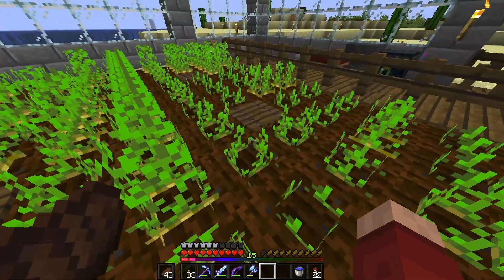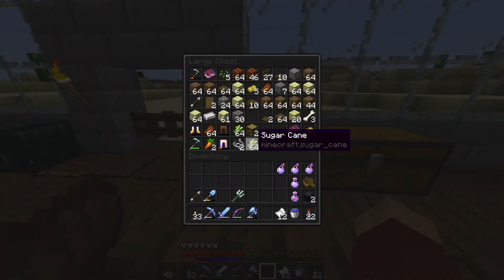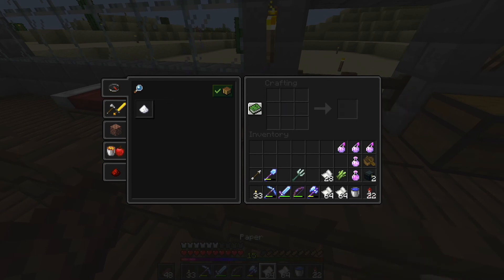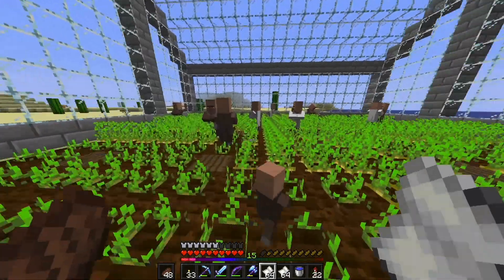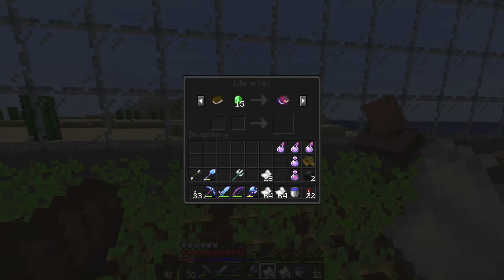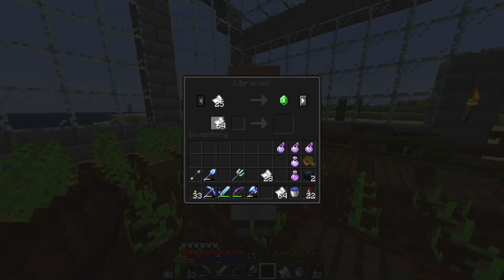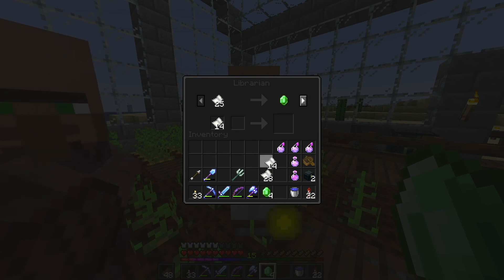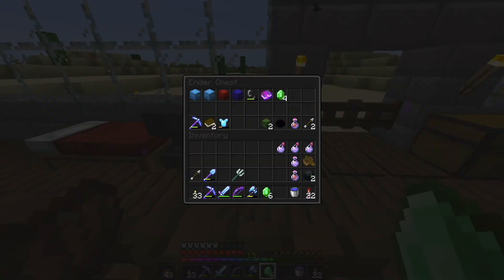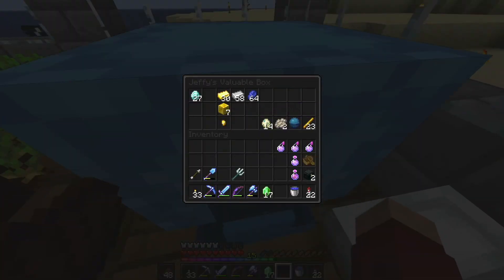We could trade some paper — there is a big farm at spawn so we can get paper from there. The paper trade on the silk touch guy is 31, and the looting II guy is 28. That's 25, which is good in two ways already. There are four emeralds here, so that actually makes it enough to trade for the silk touch book.